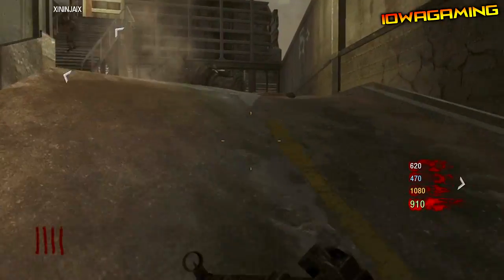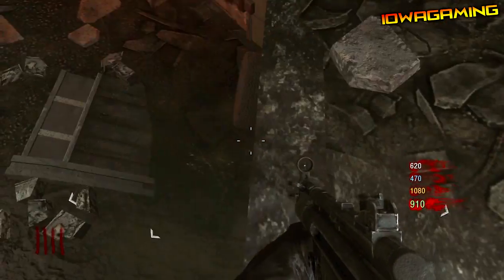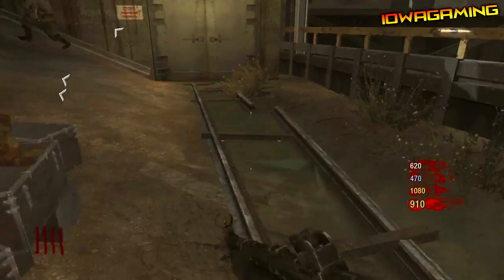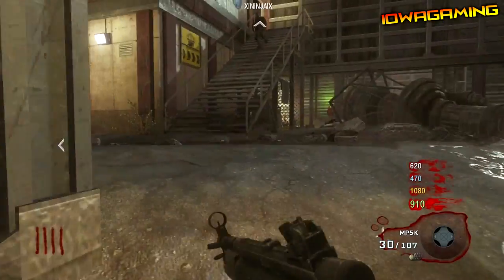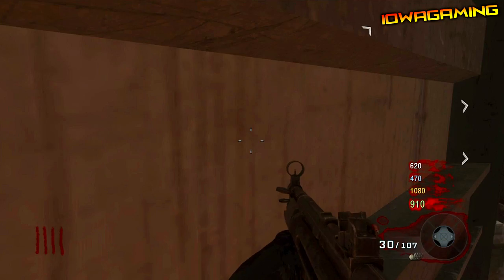All you want to do is come to this part of the map right here, right where this kind of drop off is. You want to edge your way out all the way to the left and go as far as you can backwards. Then get in the very back left corner of this drop off right here.